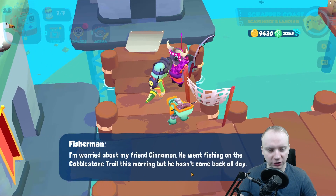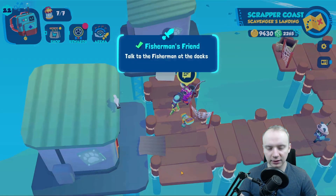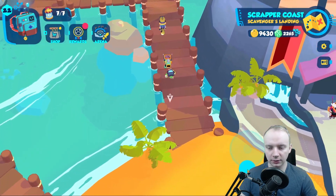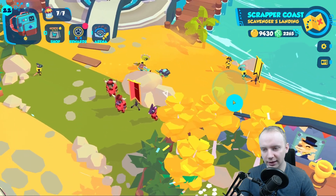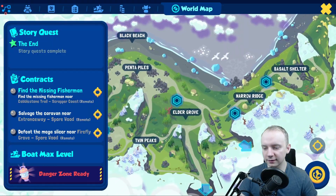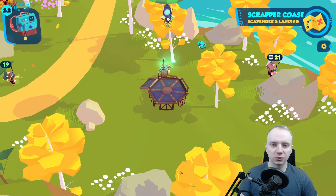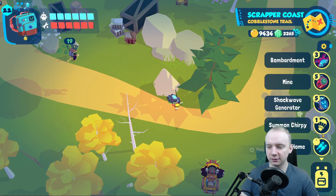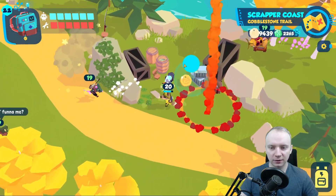Here's a side quest example: 'I'm worried about my friend Cinnamon. He went fishing on the cobblestone trail this morning, but he hasn't come back all day — he might be in trouble. Would you look for him around cobblestone trail?' This is pretty simple — we have to find him. I've summoned my recruits and this should be an easy quest. I can already see this guy and he has a fishing pool, so he is easy to spot.